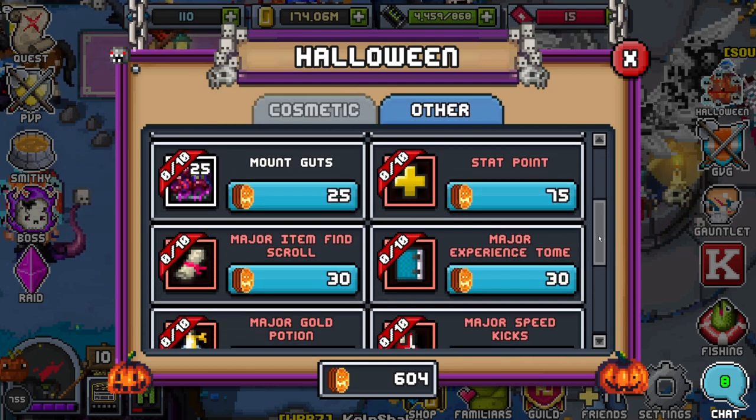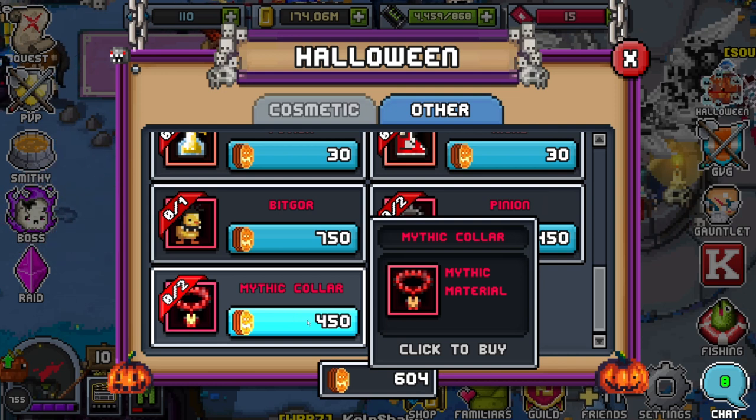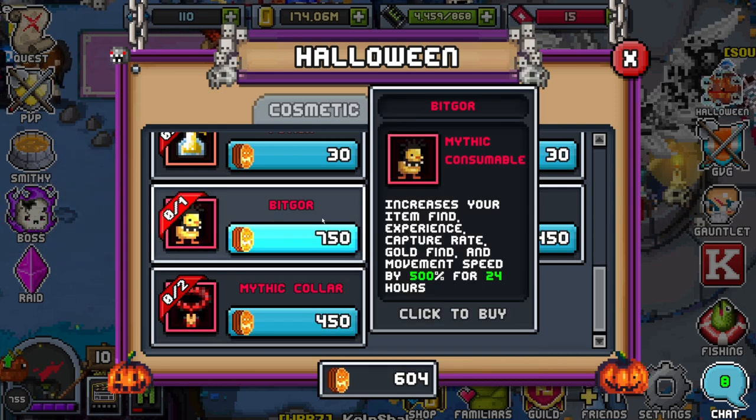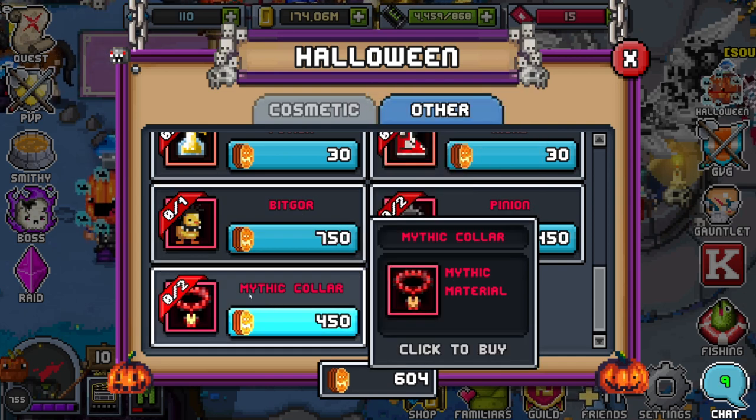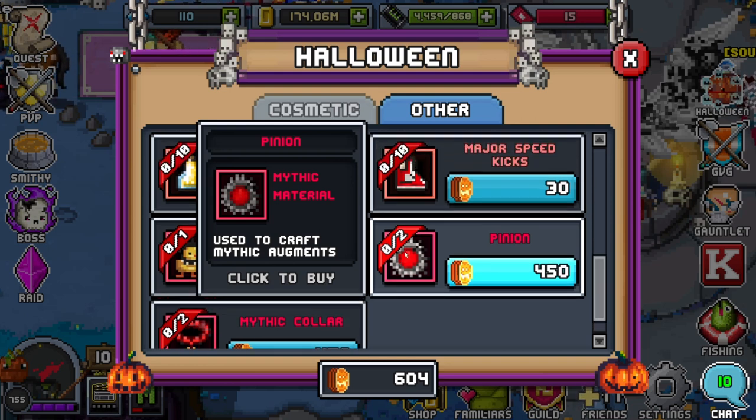What I recommend every single person get first is the Mythic Collar, and depending on your tier, the Big Gore — because if you have stuff to farm but just need a gore, you can get the gore and start farming this week or next week, then get the pump coins for Mythic Collars anyway. Pinions aren't so great because if you're farming optimally — buying or shard-stacking raids, turning guild honor into zeals — you're going to be running Big Gore almost every time, so you'll get a lot of pinions naturally.